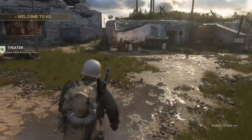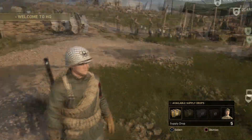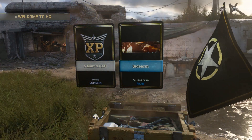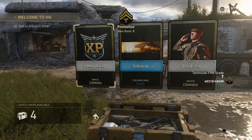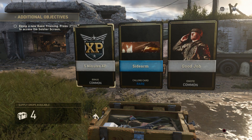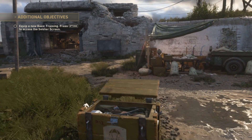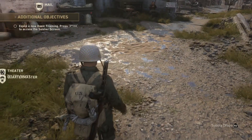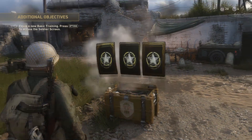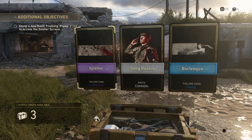That's probably the best thing to do here. Now we're gonna go ahead and actually open up some supply drops. Let's open up the first one — call in that supply drop and see what we get out of these five. Oh! Five minutes of XP boost, a sidearm calling card — that's sick! And we just leveled up to level eight. Let's equip that. We also got a new emote — that's pretty nice.